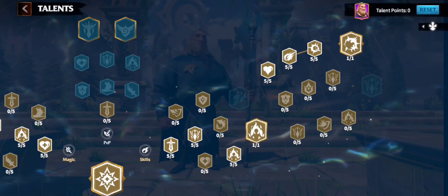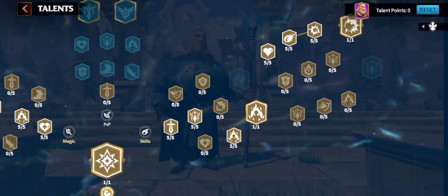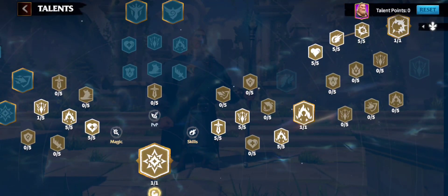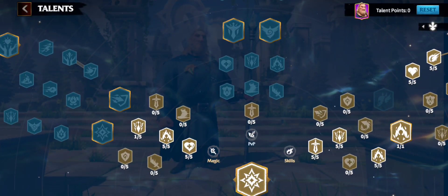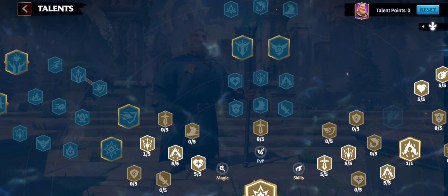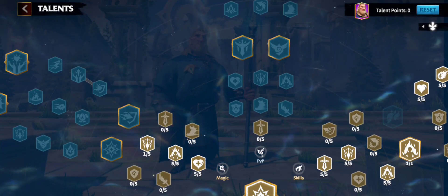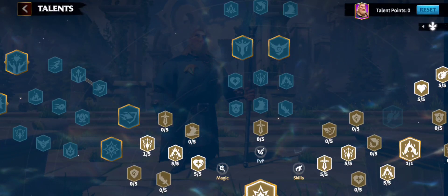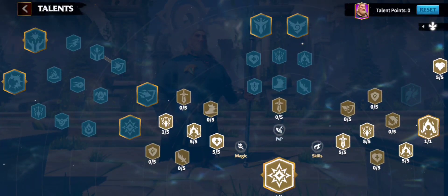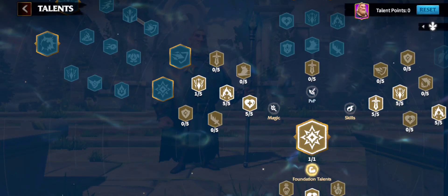After finishing the skills tree there are still about 15 or 16 talent points left, since you reach level 60 and max out at 60 points total. I decided not to invest in PVP — it has a lot of options but you can't cover everything. So I invested those remaining points in the magic talent tree instead.